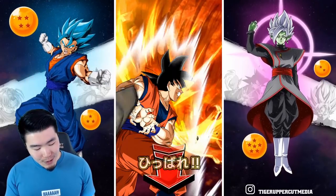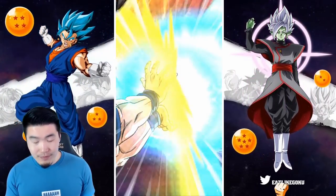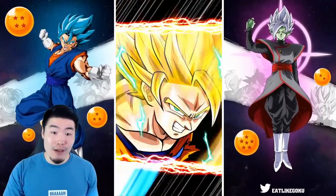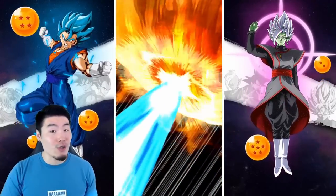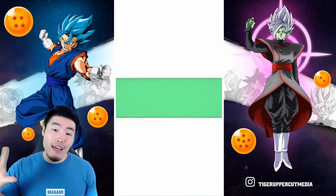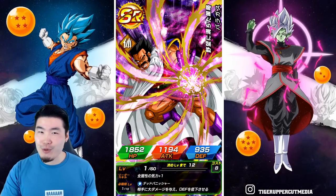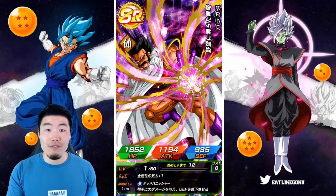We got a combo! Base form — no panties, but a combo nonetheless. So possibly a featured unit. Since there are two featured LRs, we have a two in... I don't remember how many featured SSRs there are — like two in ten, maybe two in twelve, two in fifteen, something like that. But a decent shot at something good.